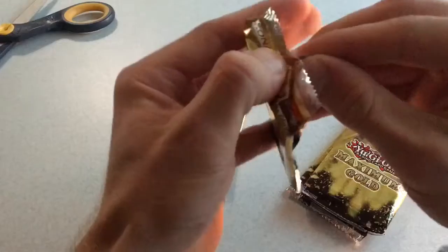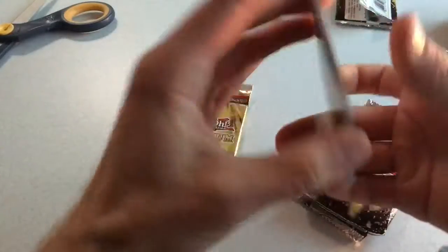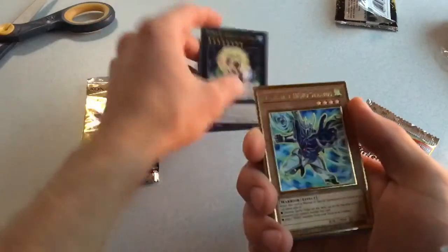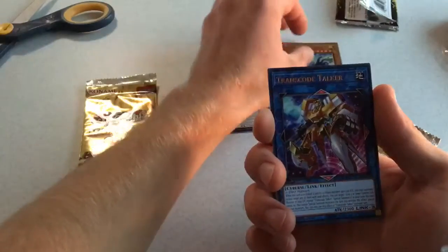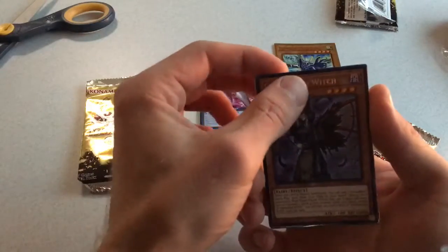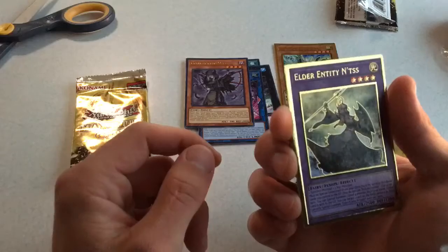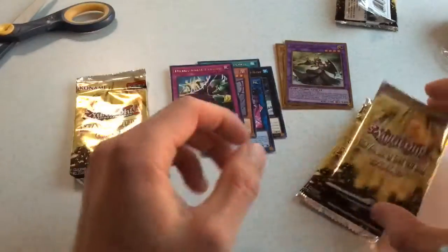Let's get right into it. Konami Yu-Gi-Oh! cards, Maximum Gold — Blue Eyes White Dragon. We have Magical Meltdown, Number 87 Queen of the Night, Elemental Hero Stratos — super nice — Transcode Talker, Condemned Witch, and Elder Entity. Dimensional Prison. On to the next pack.